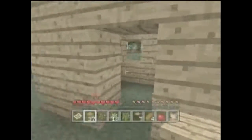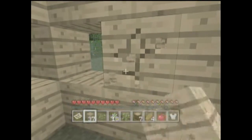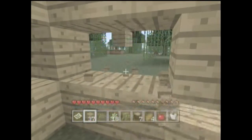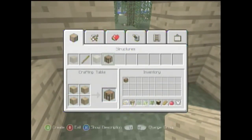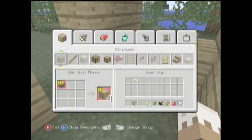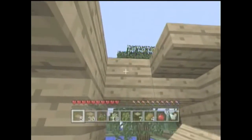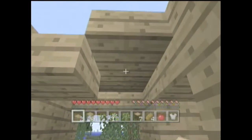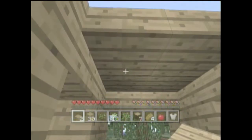For the roof of these little starter huts I normally use slabs, because it gives more space on the inside. Let me make a crafting table and get some slabs. Hopefully this video isn't as laggy for you as it is for me playing right now — if it is I'll try to fix it for the next video, but for right now I think it might just be my computer.